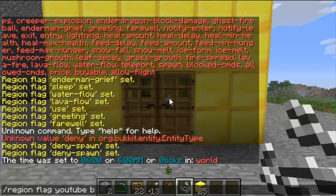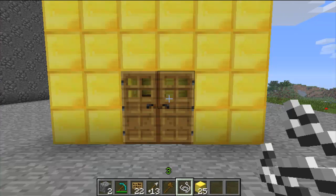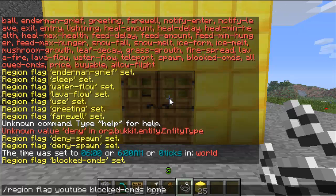The next one's blocked commands — it allows you to block commands inside the region, so I'll just block the command home so players can't go home from inside the region. And then if you do allow commands, it just allows the command.